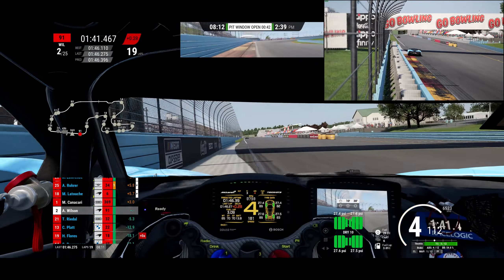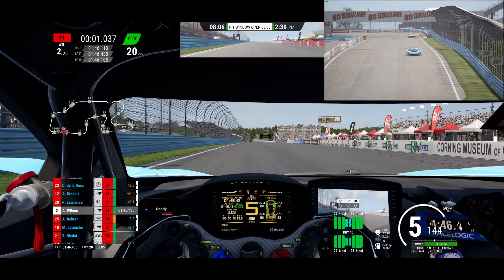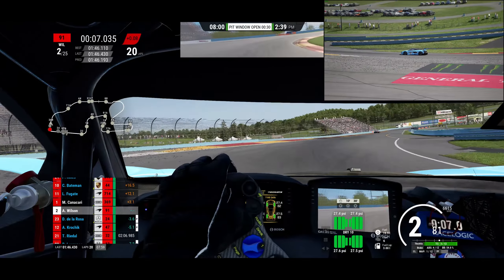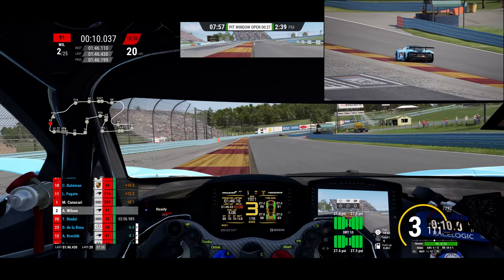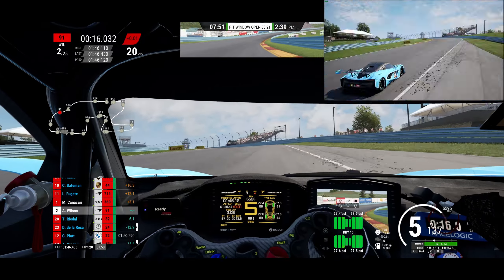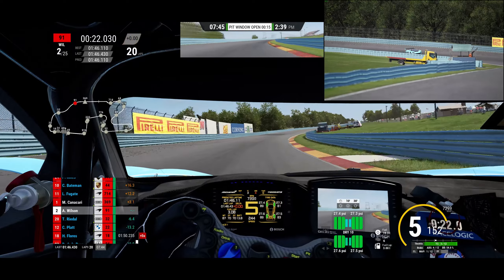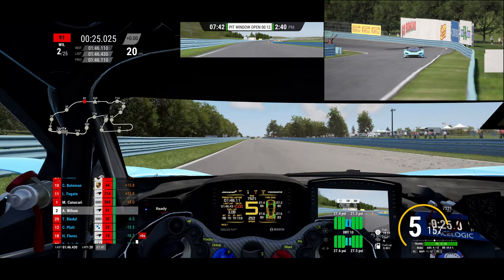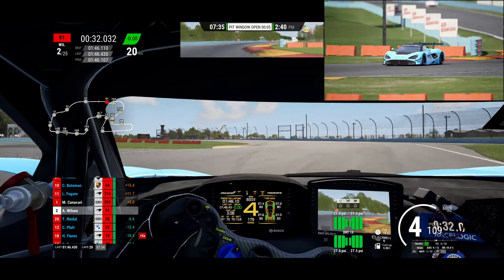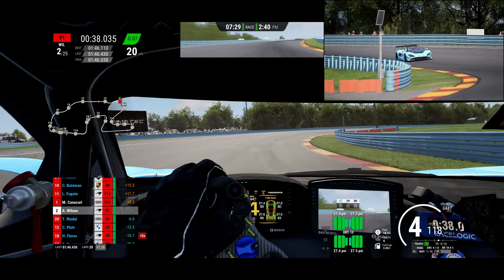We cut to lap 19 as we cross the line for lap 20 — only about 8 minutes left. We run a 1:46.4 but did fall behind a little to 3 seconds. At this point there are only about 5 laps left and it's really time to drive the hell out of the car if you're going to make any push to win this race. The Audi's run a great race, been very consistent, so we're going to have to pull something out of our hat.